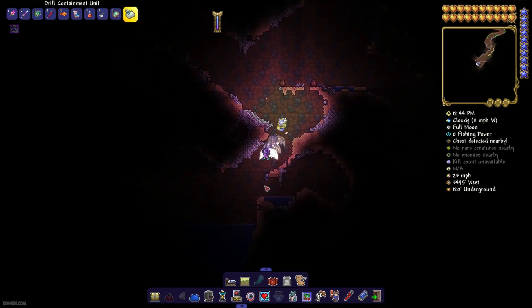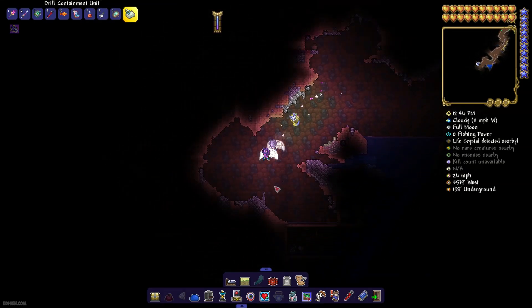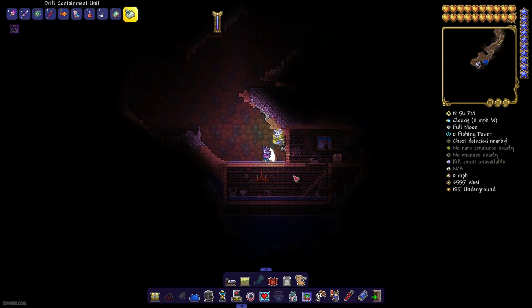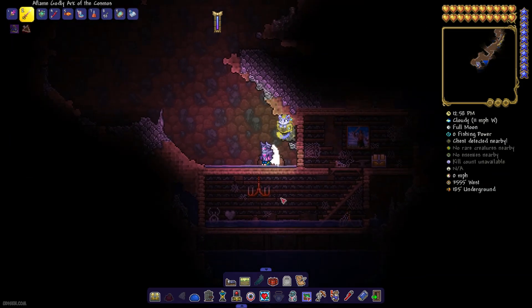Now go in the bottom left corner and be careful. We find an abandoned house. Also, you can watch the coordinates under my mini-map if you love the coordinate system.